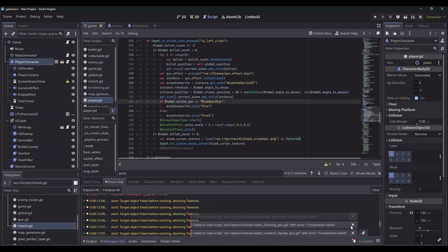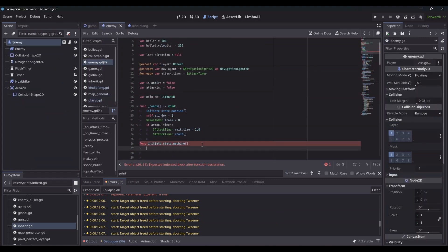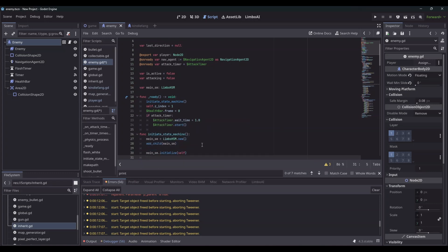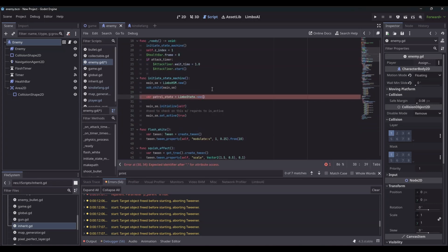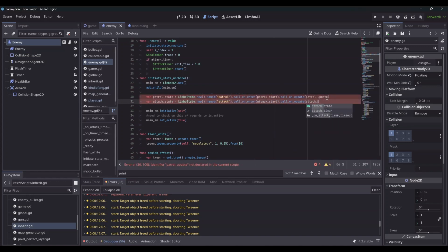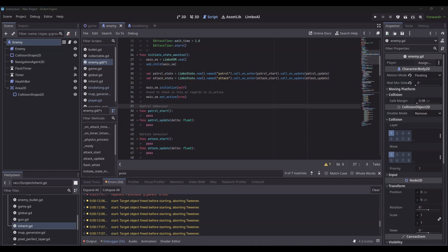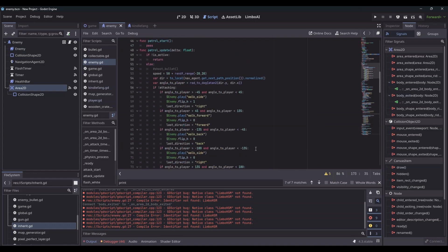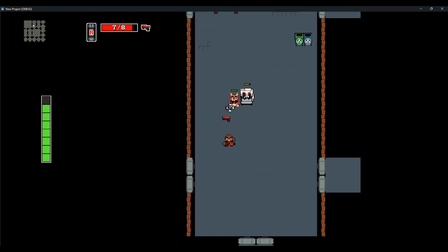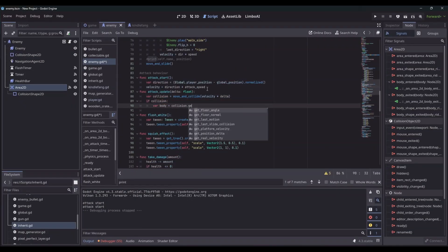I also started posting progress clips and updates on Twitter and Bluesky, which, while by no means blowing up, did give me a little bit of an audience. Progress wasn't always steady — I hit a bit of a lull around February to April due to life circumstances. So I decided to challenge myself after several weeks away: 30 days of daily progress posts, always one post a day, even if it's small. And it worked — it got me back into my rhythm.